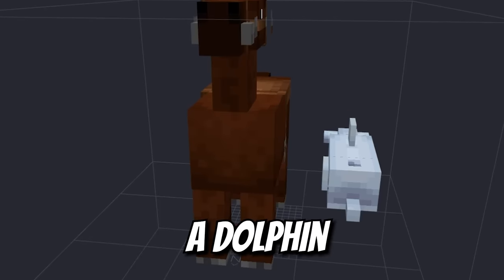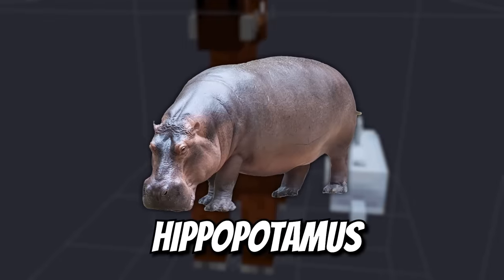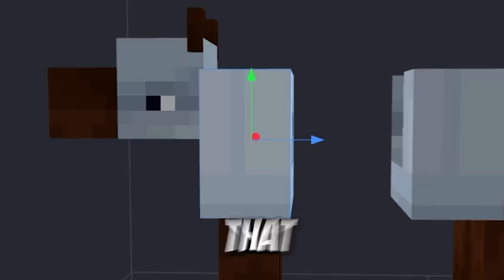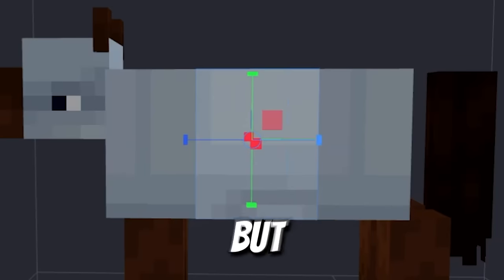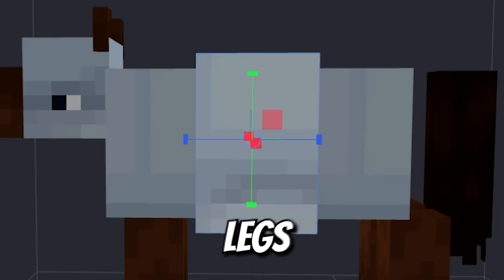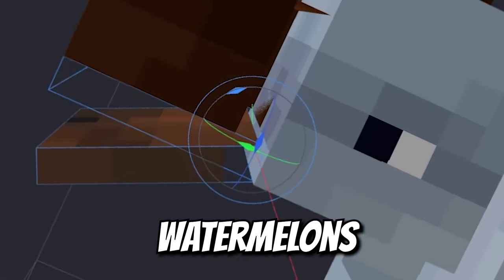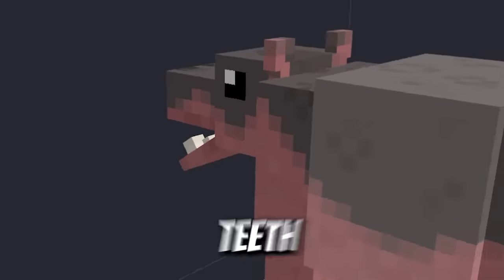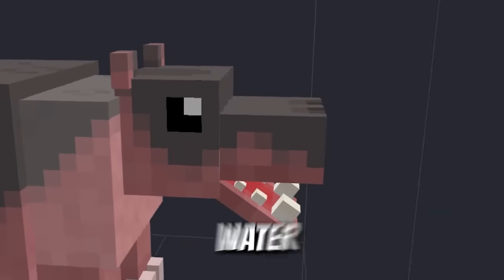Cross a horse with a dolphin and we get a hippopotamus. Dolphin head plus horse mouth — no need for that neck. That dolphin body will be better for water, but we need those strong horse legs. A jaw fit for crushing watermelons with ease. A little recolor, cover it in mud of course, some toes, some teeth. Look at this fabulous water horse.